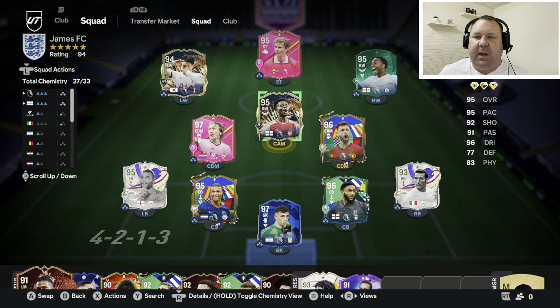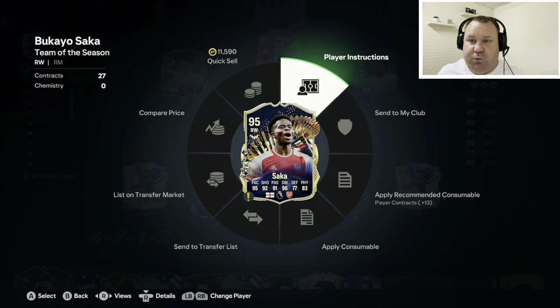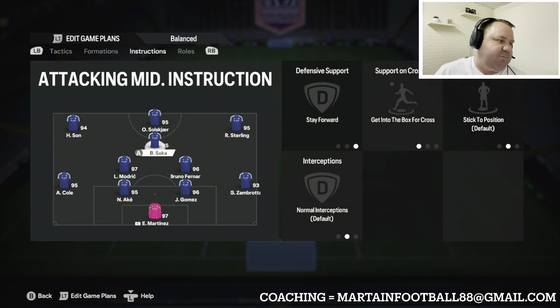Another end game tactics video here on the channel, and today we're having a look at the 4213 — one of the new formations at the start of the year. It's one of those formations you can almost make what you like, but we're towards the end of the game cycle now, so we want to make it exciting and enjoyable.